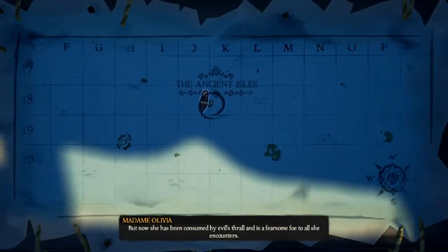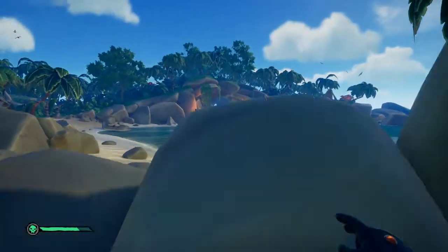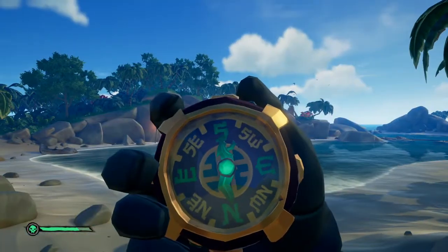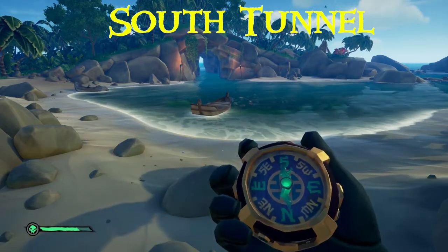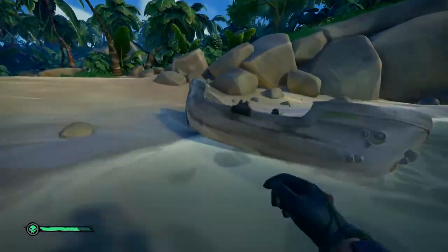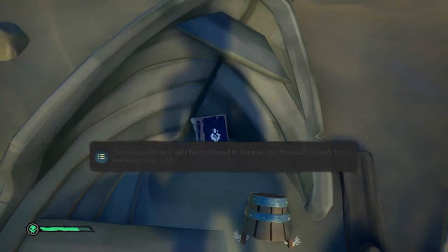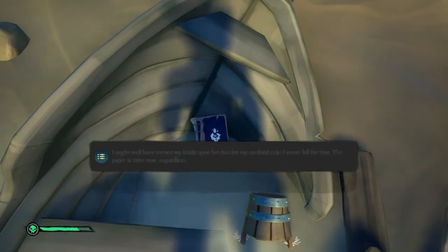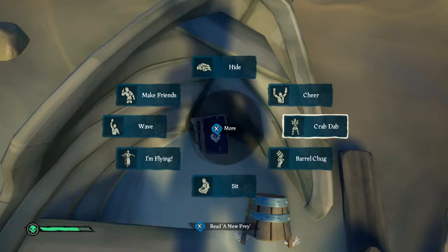Journals first. Journal 1 is on Sharp Bay Cove. You need to head to the south of the island and you will see a tunnel there. Next to it is a damaged rowboat. Head over to the rowboat and you will find the journal there. You can give yourself a celebratory crab dab.